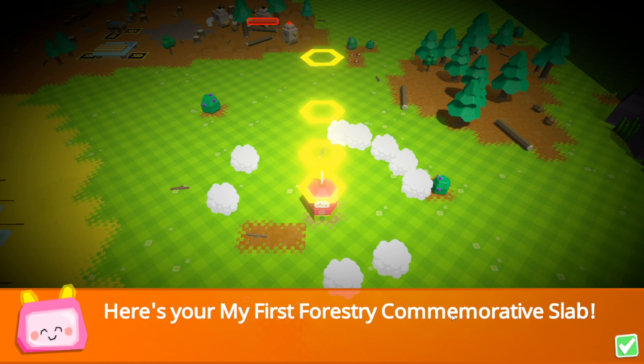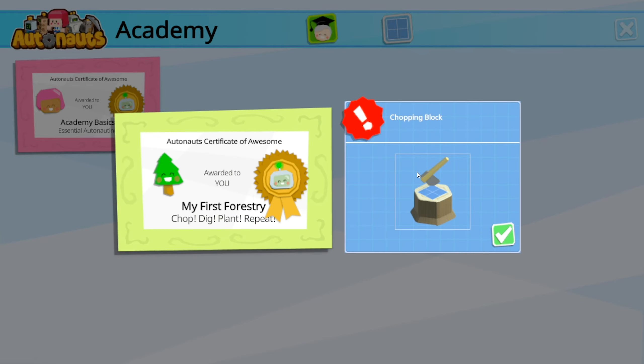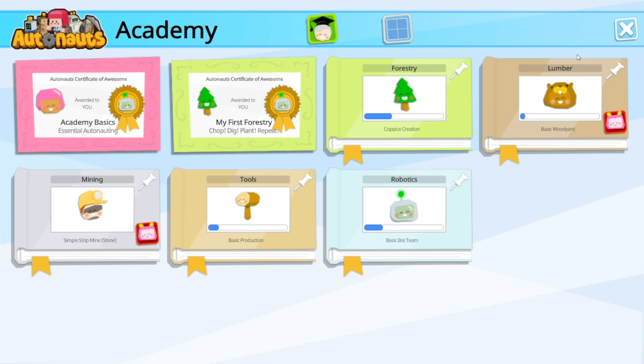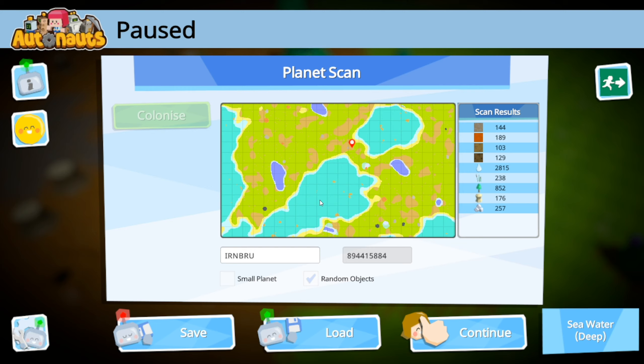Nice - here's your first forestry commission slab! Woohoo, got a new certificate. So we've got a new plan now - we've got a chopping block. Look at this - here's a new set of plans to complete and certificates to earn, these will help reinforce your operations. There's loads - I can make a wood yard. Is that a beaver? Mining, tools, robotics. There's loads of stuff to do, literally loads of different tasks.